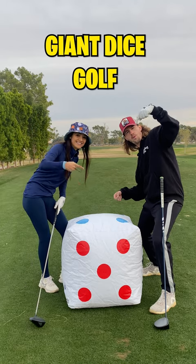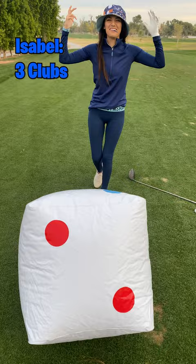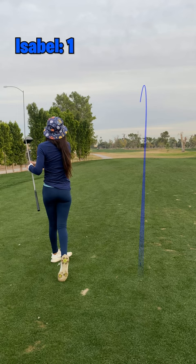Today we're playing giant dice golf. You spin the dice and whatever number you get, that's how many clubs you get to use. Isabel gets three clubs to play the par five and smokes her driver right down the center.